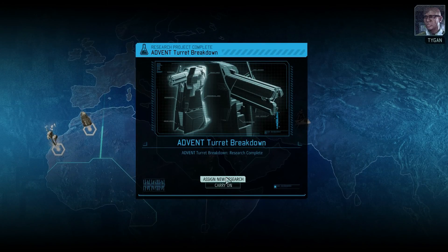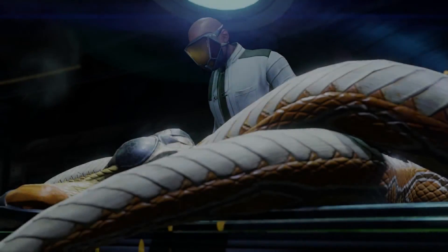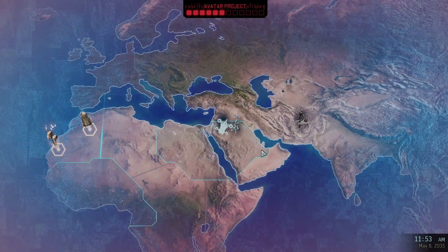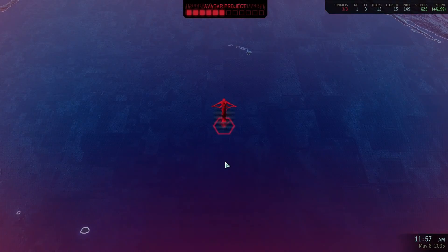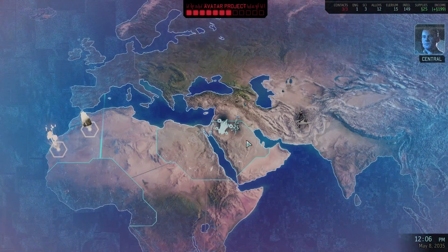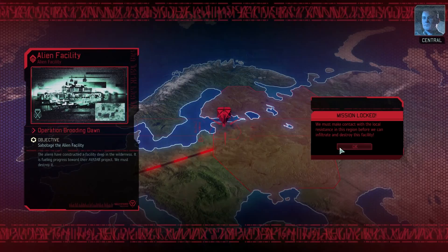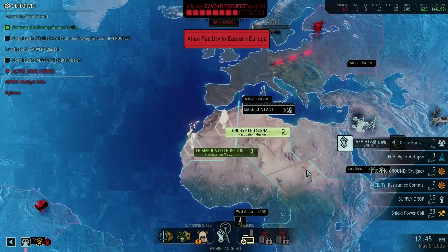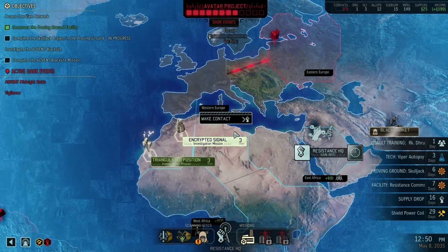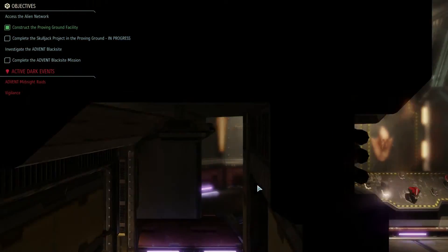Oh the turret - don't break down. Interesting discoveries, Commander. Let's get the viper autopsy and then scan some more. I could do the black site at some point but I don't want to. The aliens continue to make progress on the avatar project - I want gauss weapons before that. We're going to slow them down. Dhruv Benzal has now been trained to be an assault. I will try to take you on the next mission if we can get one.